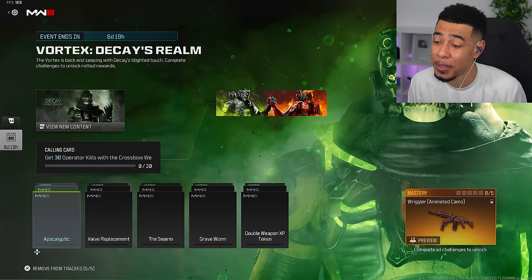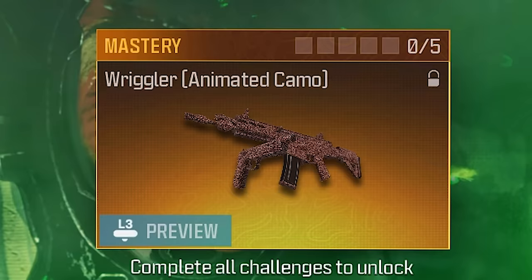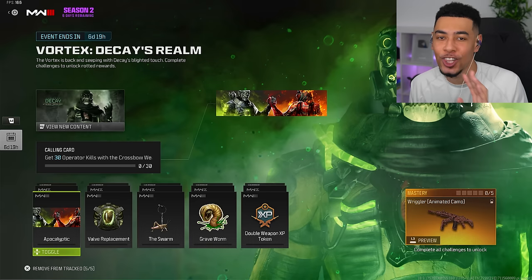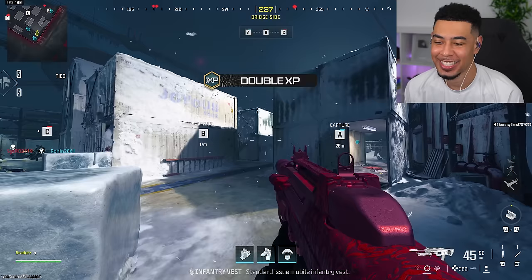I think we all know why we look forward to these events, and it's not because of anything that you get leading up to the mastery reward, which we always hope to be a camo, and it just so happens to be one — the Wriggler Animated Camo. When you preview it, you really don't get much from it.